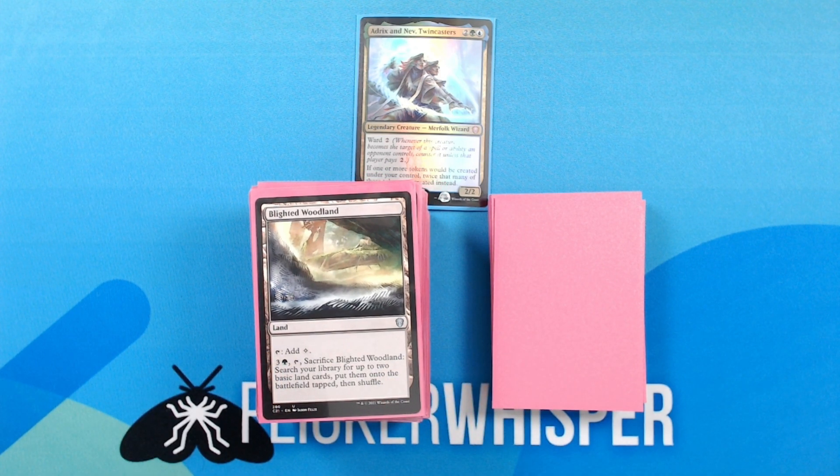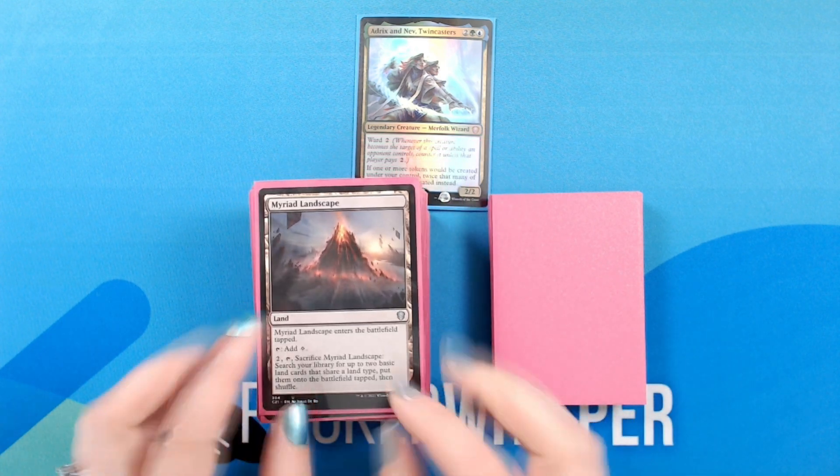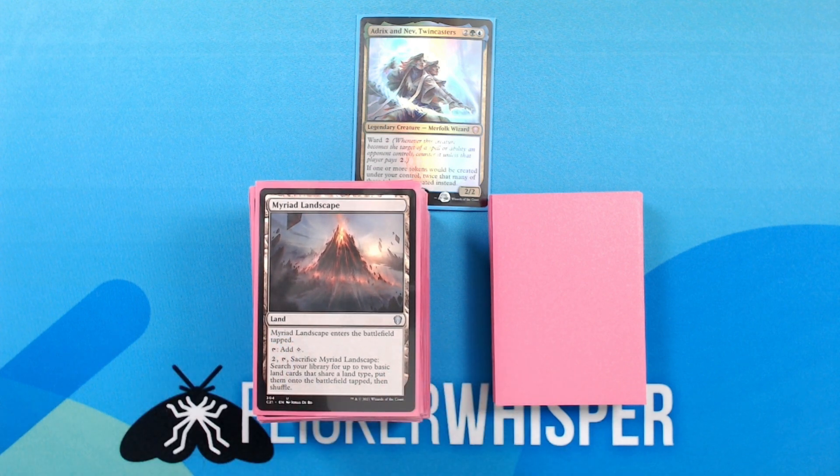Blighted Woodland — Land: tap, add colorless. 3, green, tap: sacrifice Blighted Woodland, search your library for up to two basic land cards, put them onto the battlefield tapped, then shuffle. Myriad Landscape — Land: enters the battlefield tapped. 2, tap: sacrifice Myriad Landscape, search your library for up to two basic land cards that share a land type, put them onto the battlefield tapped, then shuffle.